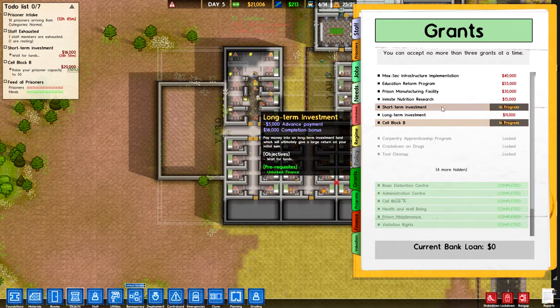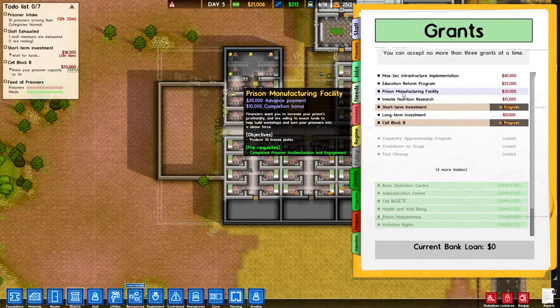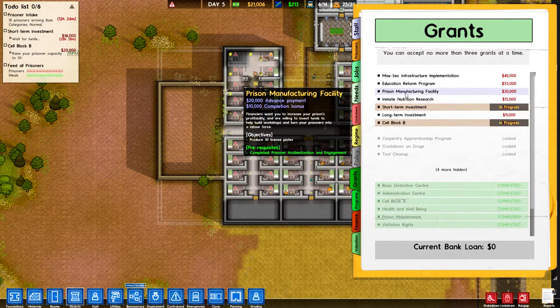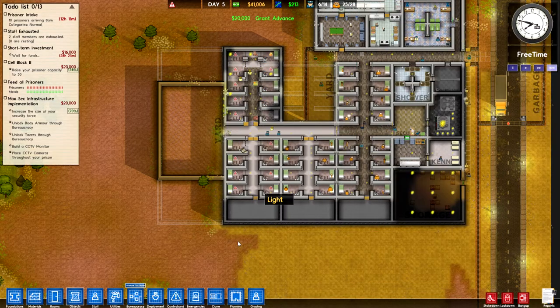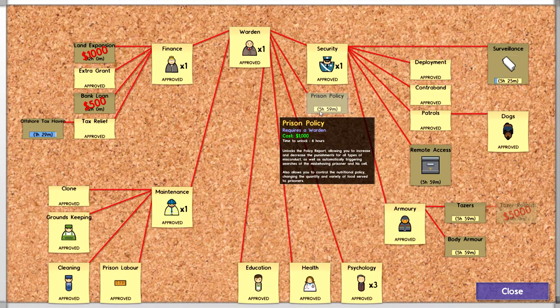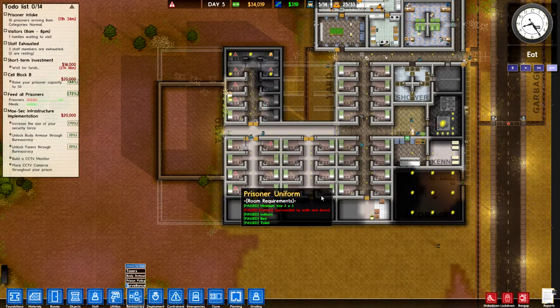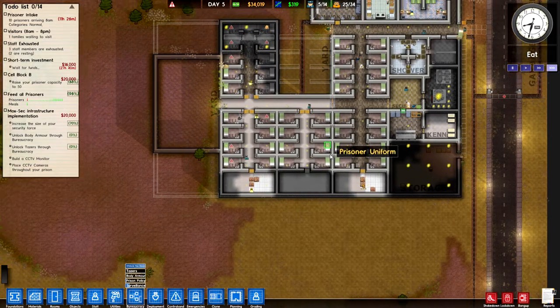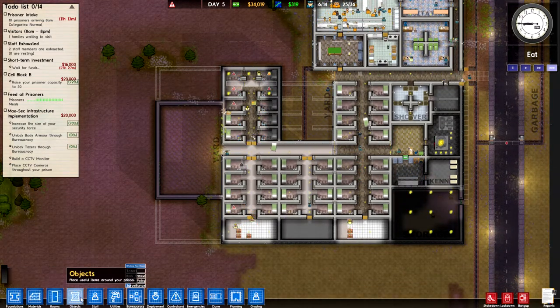I'm also going to want to see what grants I can take. I've got the short-term investment running — that's going to take more than a day, but we can start working on something else. Education takes forever and manufacturing is probably going to have to hold off for a sec. So let's get the maximum security grant — that'll increase our guards' efficacy. Let's get pretty much everything except remote access. Surveillance is really nice; prison policy will allow us to punish our prisoners based on their crime, and tasers and body armor are necessary for the grant. Surveillance is what I want to grab first because that'll allow me to create the CCTVs and cameras I can set up throughout the prison.